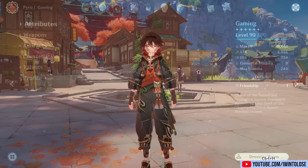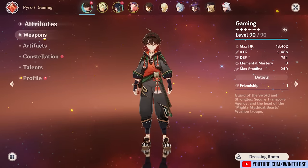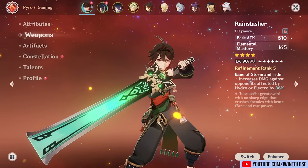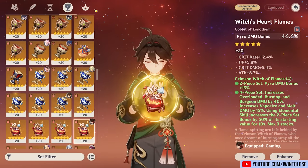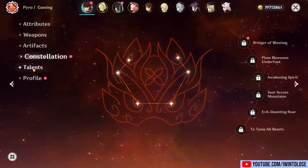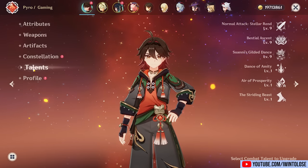My Gamin is using multiple different builds, switching between the free-to-play friendly weapons: the Tidal Shadow for non-vape or melt builds, the Mailed Flower for melt builds, and the Rain Slasher for vape builds. He's using the 4-piece Crimson Witch of Flames, and I do swap out the timepiece between Attack% and Elemental Mastery depending on his team. Naturally, Gamin is a free-to-play gamer at Constellation Zero, and his talents are at 9, 9, and 9.